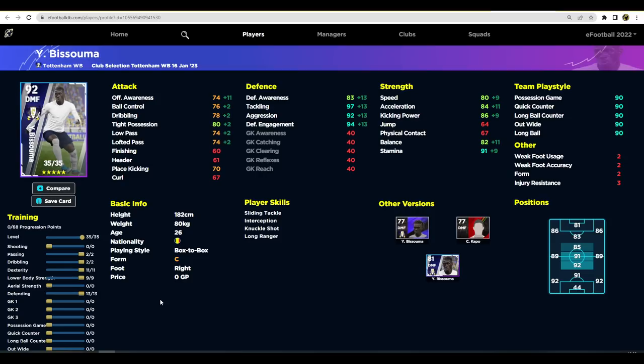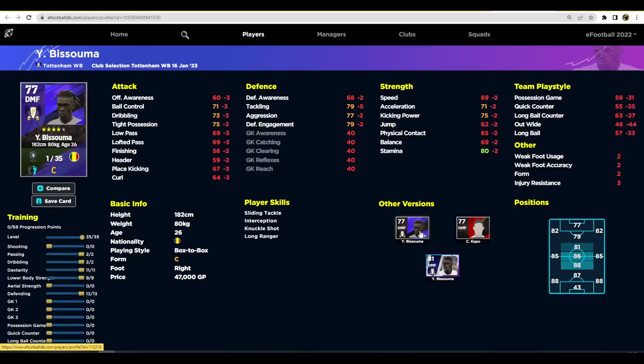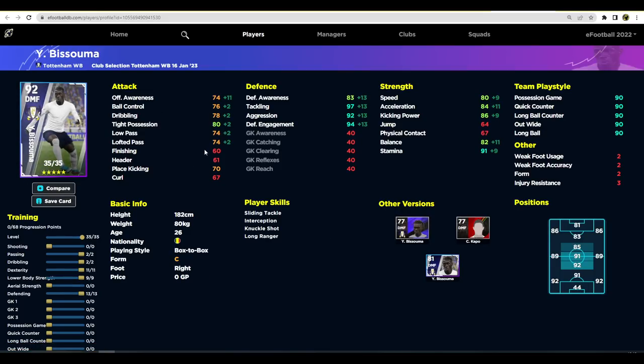Is he better than Declan Rice, who you can get for free after 15 matches in the match pass? That remains to be seen. But if you spin him while pursuing Son or Kane and you get him, definitely train him up and try him out — you will not be disappointed. I've used the standard card and it's good but not meta, whereas I think this version could be completely meta and overpowered. Let me know what you guys think, don't forget to subscribe, and we'll be back soon.